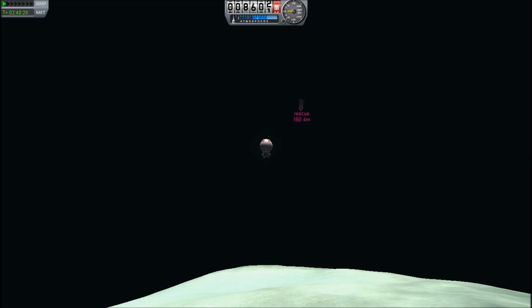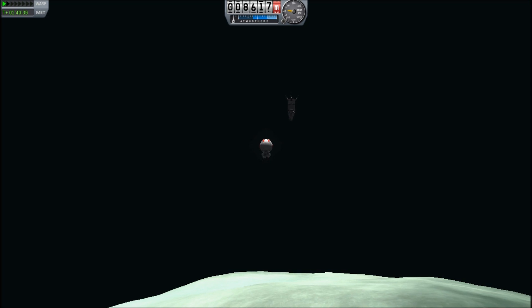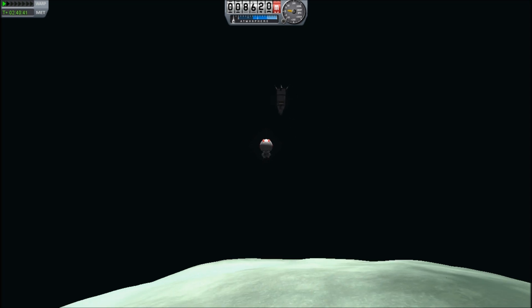Here we go — look at this, this is practically spitting distance. This is 100 meters — there are some rockets that are smaller than this distance. The landing gear is still deployed and it's pointing downwards.